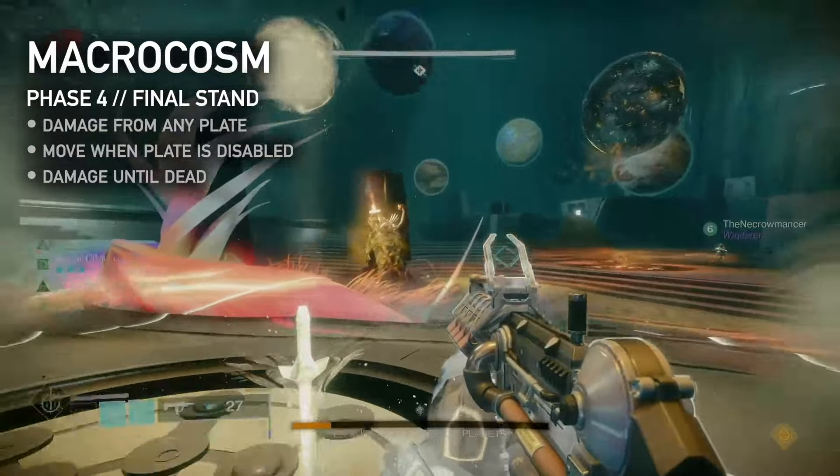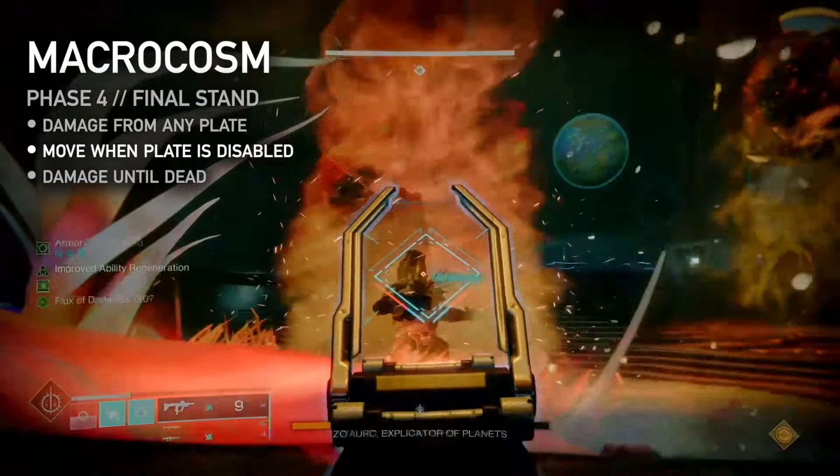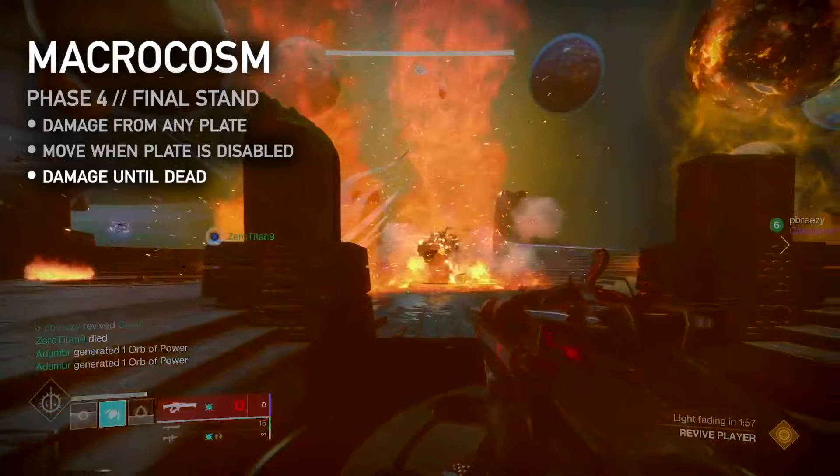Repeat all phases until final stand. Phase 4: stand on any plate to damage the boss. They will throw out a damaging tornado to disable the plates one by one. Damage the boss until it's dead.